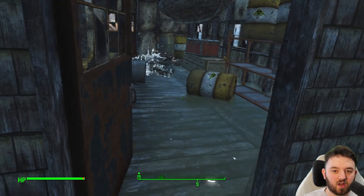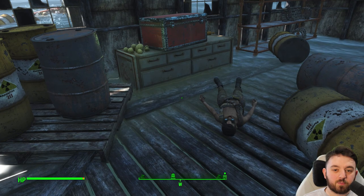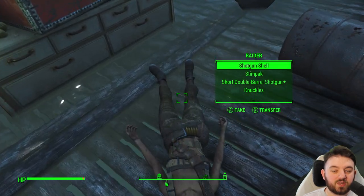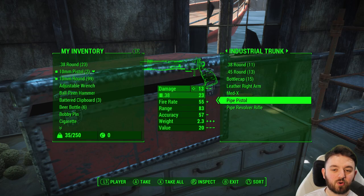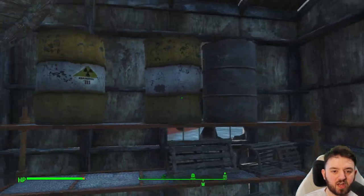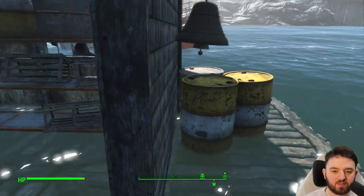Now this door is normally locked with an advanced lock, and I believe the other side is as well. Provided you can get through this, you can not only get whatever's on the raider, you can raid this industrial trunk that normally has quite a lot of good items. Of course, you will have to deal with all the radiation barrels that are littering the place.